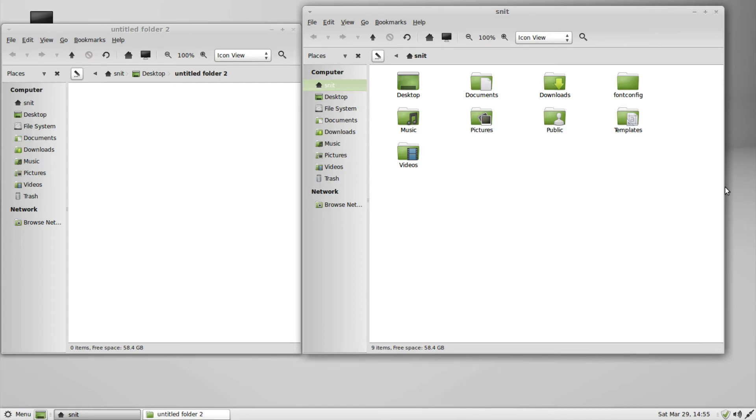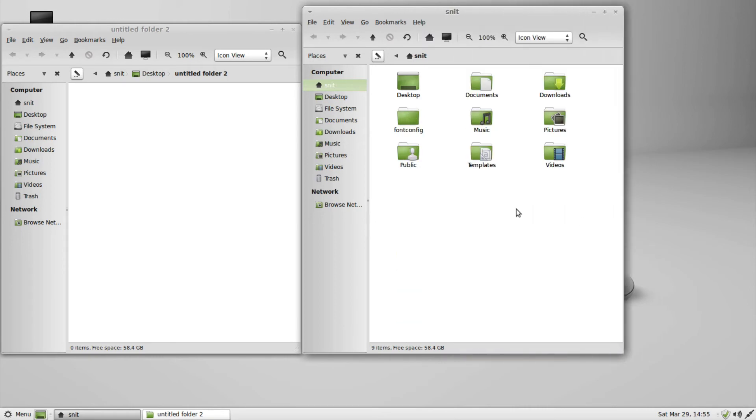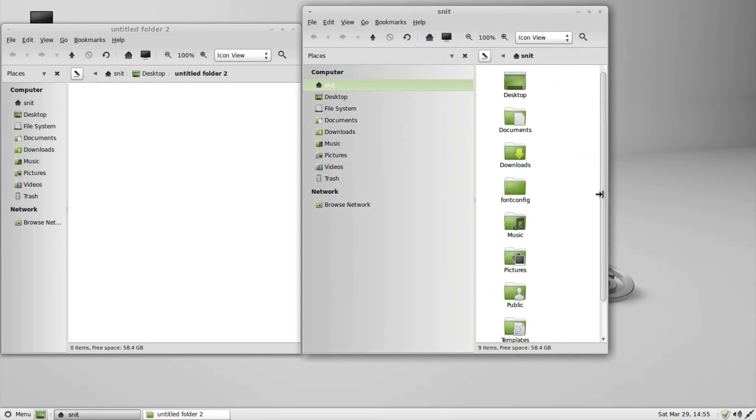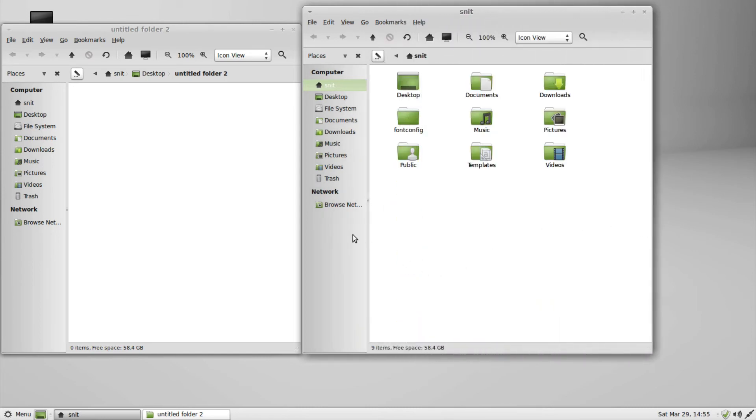Also, when I shrink these, the sidebar does not get absurdly small. If I do make it bigger, it does forget the size — it'll shrink down, but only to a reasonable size and then be fine. On KDE, remember, that shrunk down to an absurd size and did not get bigger again. Still, this doesn't remember — it would be nice if it did.